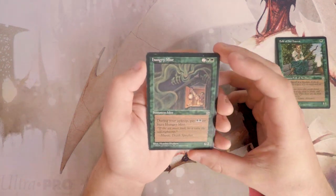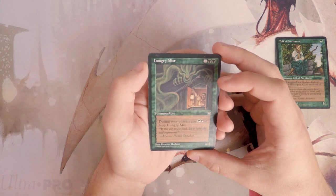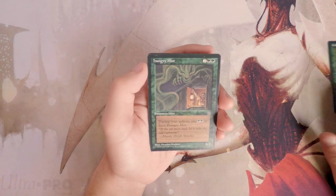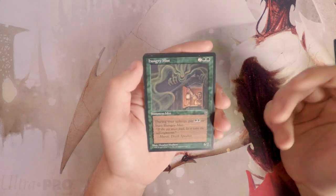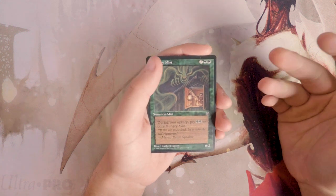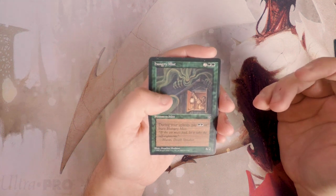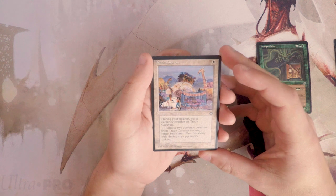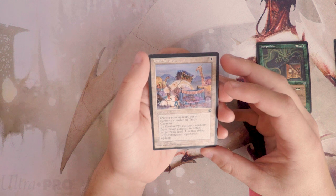Hungry Mist is a 6/2 for two and two green. During your upkeep, pay two green or bury Hungry Mist — I like that they use the word 'bury.' This is more of a finisher kind of card, and I think this is probably what I would want. It does die a little easier since it only has two toughness, but it's only a four-drop. Yes, you have to pay two green on upkeep, but that seems pretty good. For now that's at the top of my picks.